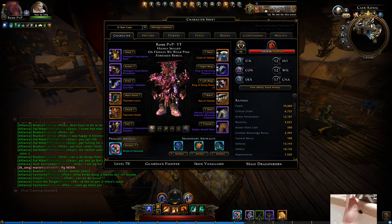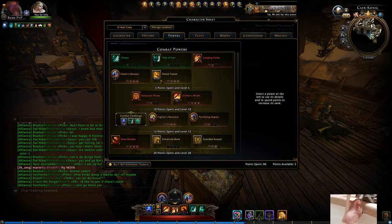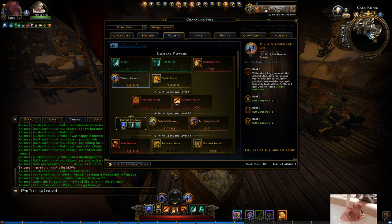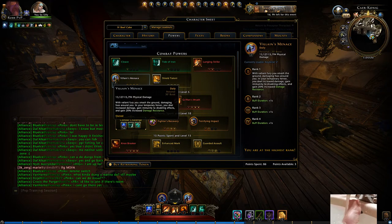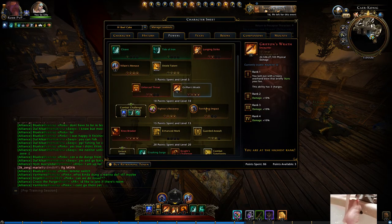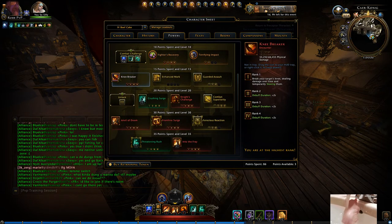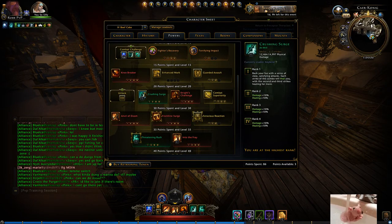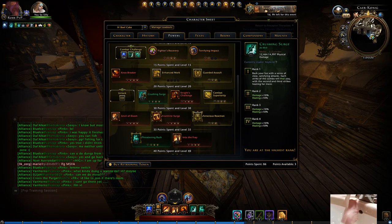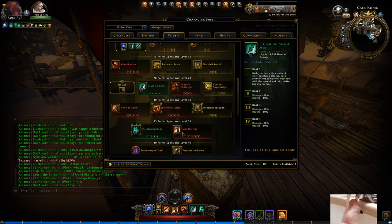You'll have to adapt and change things. I hope you guys did your winter stuff so you have retraining tokens. Now let's go to the powers. Obviously if you can put something that you use to have four points instead of three, that's obviously better. The crucial ones are obviously the Hulk Smash, the Shield Talent, Griffin's Wrath, and Fighter's Recovery for when you have to use it. Kneebreaker's not that crucial. Crushing Surge — honestly, not as crucial.